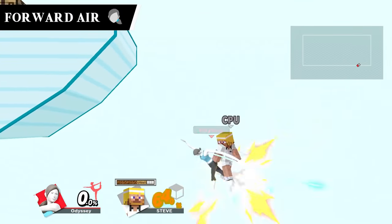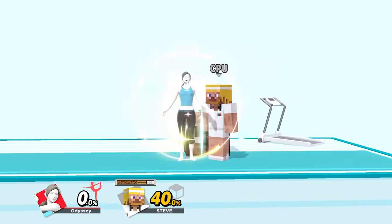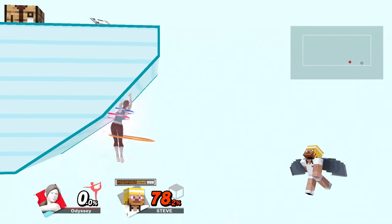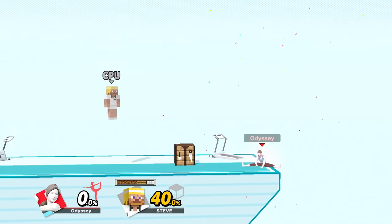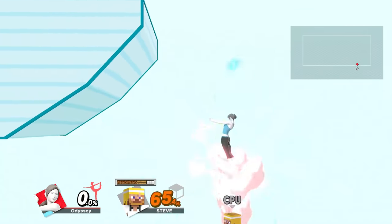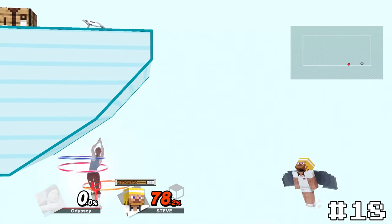Wii Fit Trainer's forward air, Single Leg Extension, is a very unique meteor smash. At first glance, this move doesn't seem like one that would actually spike. However, her back foot will actually spike the opponent if it lands. Since the hitbox is only on her back foot, it makes it extremely difficult, but that's what makes it fun. Wii Fit has access to a really easy spike in comparison with her down air, which means that if she goes for this instead and lands it, it'll be incredibly hype. So I'm putting this at 18.